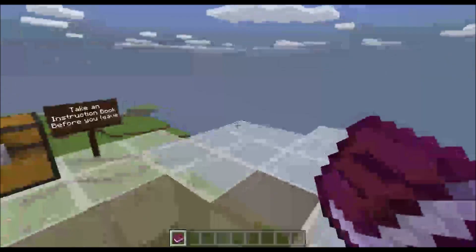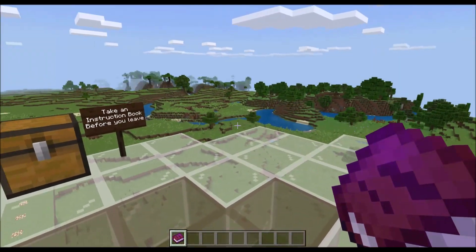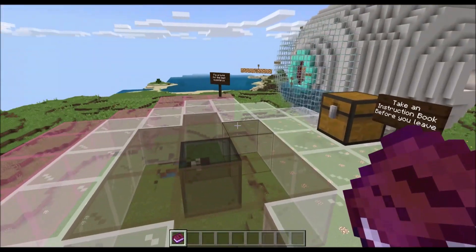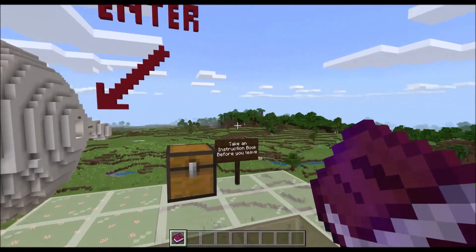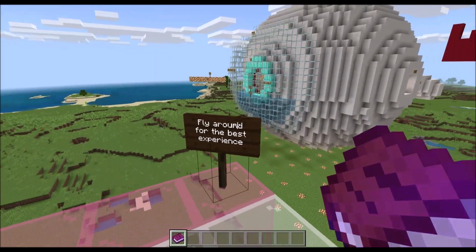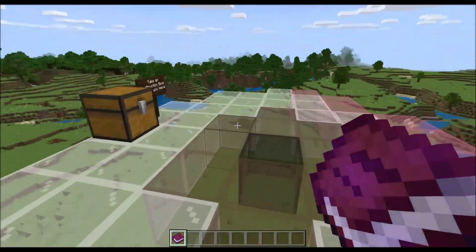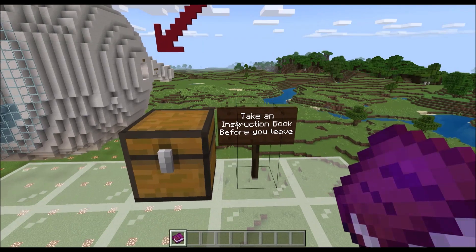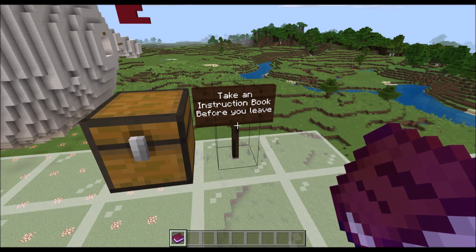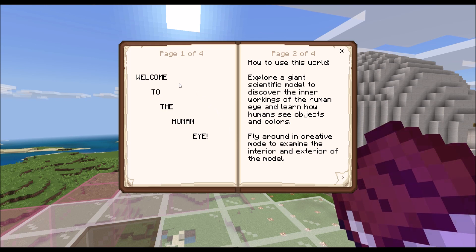We're finally here. This is the first DLC for Minecraft Bedrock — or Windows 10. As you can see, there's really not much. Fly around for the best experience. Oh, this is the Human Eye — it's actually a Minecraft map. Take an instruction book before you leave. Oh, welcome to the Human Eye.